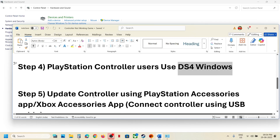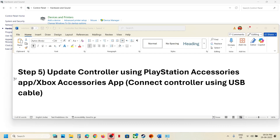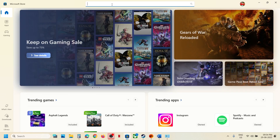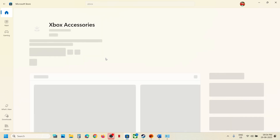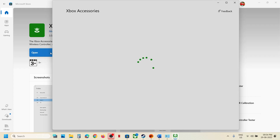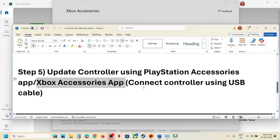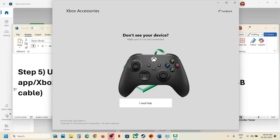The next step is to update your controller using the PlayStation or Xbox Accessories app. If you have an Xbox controller, open the Xbox Accessories app — if not installed, install it. Launch the app and use a wired connection: connect the controller using the USB cable.